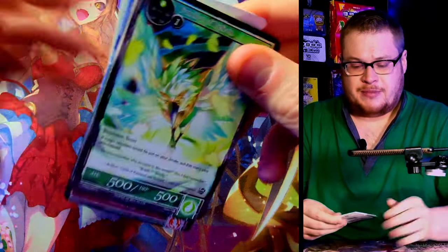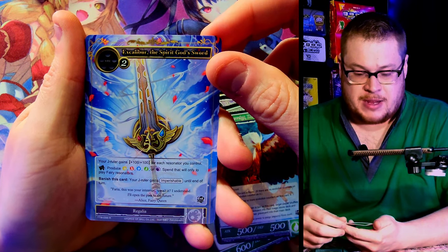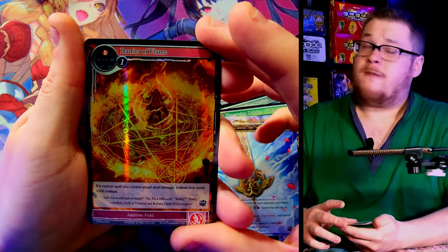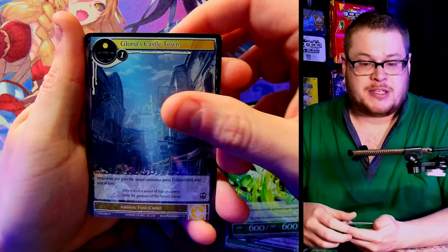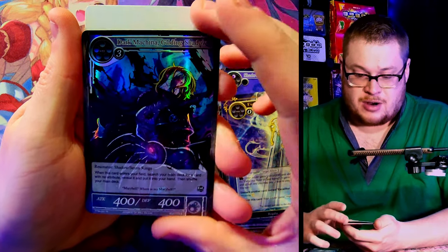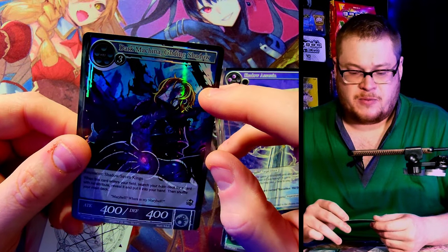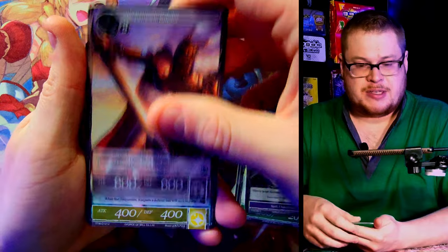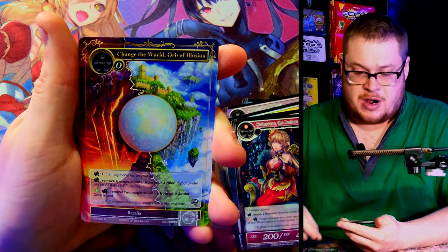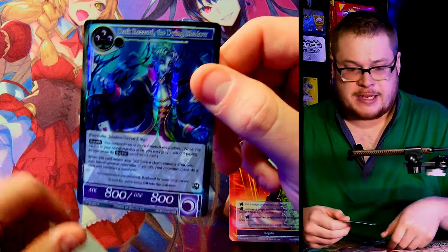Susumi Himi, Goddess of Passion non-stamped. Skipping through, we got Drinker of Death rare with Excalibur Spirit of God Sword rare, and then Barrier of Flame rare foil. Next one — Glorious Castle Town rare, Excalibur the God Sword, sweet looking card, and Dark Machinima Gliding Shadow rare foil. He looks sick with the foiling, really really sharp. I like it. I don't know if he's worth anything in a foil stamp really, but he is a pretty solid looking foil just on his own.